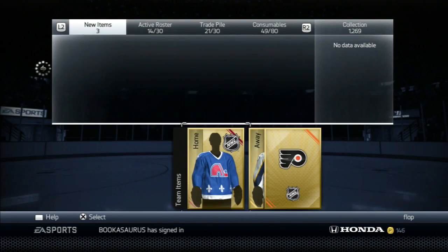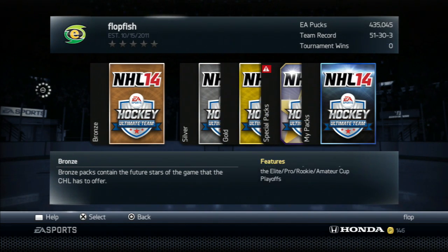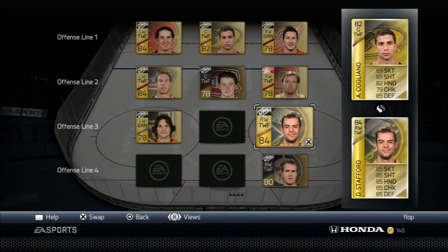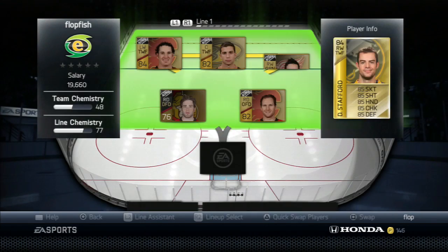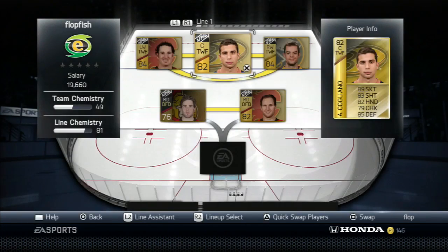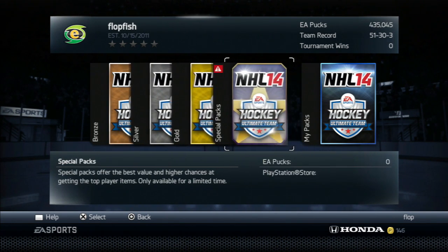We've got two goalies, which is always good, and we've got some forwards — not exactly the best forward core, but nonetheless still going to be pretty exciting. Let's look at the forwards — not a lot going on right now. I think we do have enough to round out the entire roster, but I'm not sure we have enough to complete everything. We have two goalies, we can complete the entire roster — the positions might be wrong. Let's open up one more pack and base our team off these four packs. I have 400k left over.